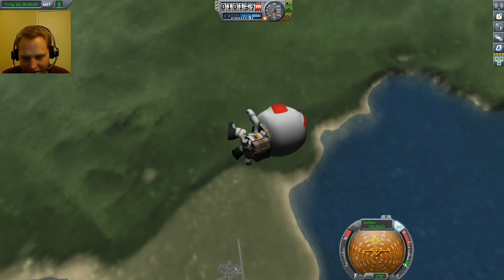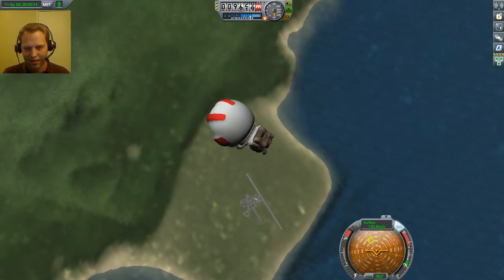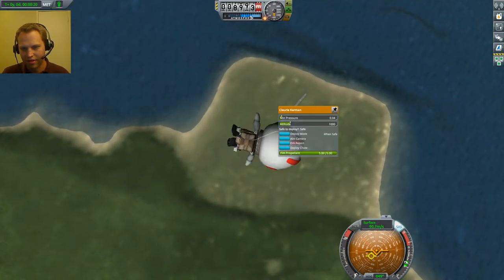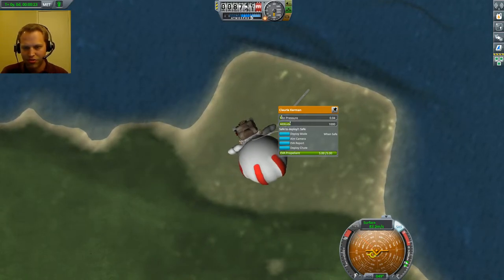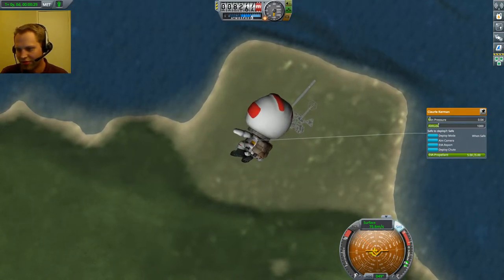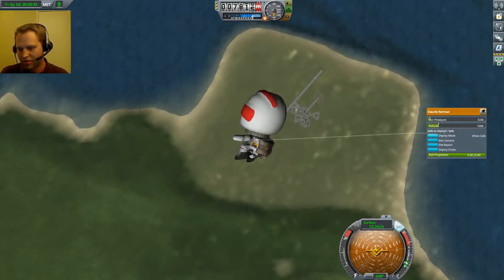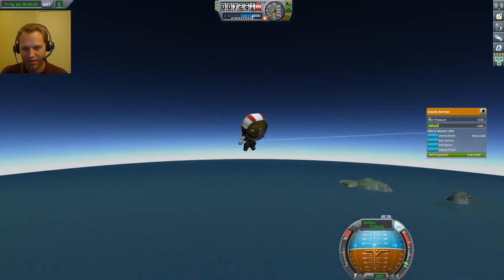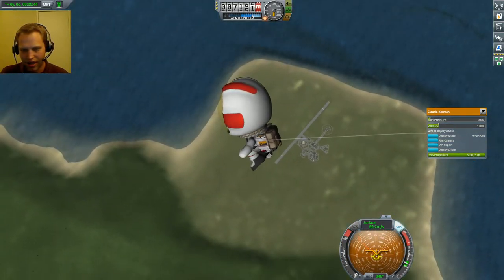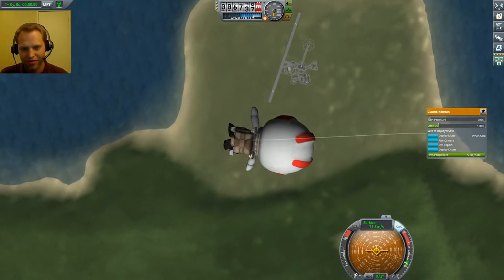Yeah, there's definitely a parachute there. This is cool — can I stabilize? Not really. Right-clicking shows controls like a parachute minimum pressure altitude and deploy when safe. I don't see any indicator that it is safe. Going 70 — I think usually if they're less than like 300 meters per second it's safe to deploy. I'm gonna wait until I get a little bit closer to the ground, but there's definitely a parachute there.